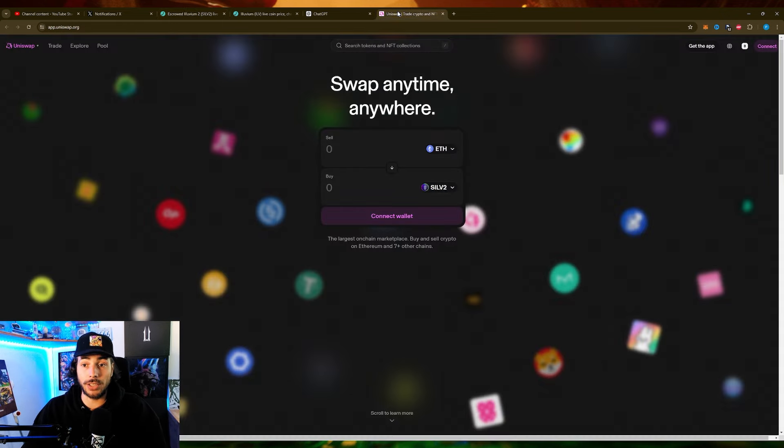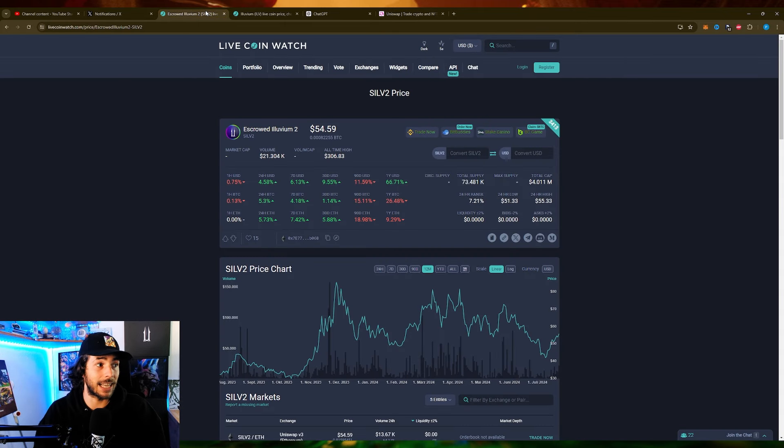The way I do it is on Uniswap. I just connect my wallet and then swap whatever I want into SLV2. Then you migrate the SLV2 into your IMX Passport account, and that's it.